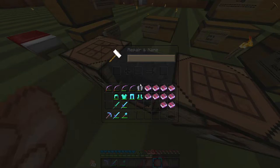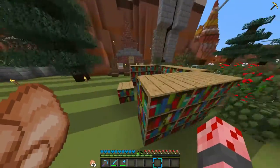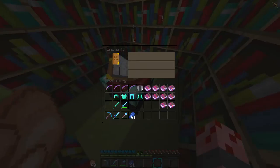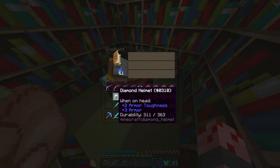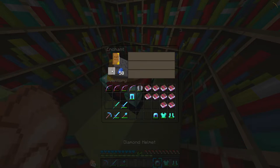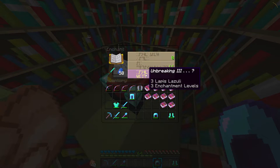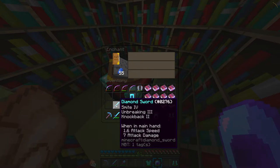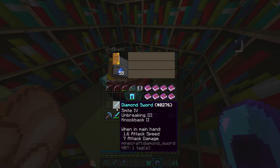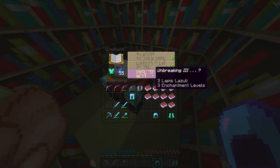My anvil is already starting to break — this is not going well. Fire Protection, Unbreaking, Respiration 3 — seriously, what are these enchantments? I just got Unbreaking 3 and Smite — I'm getting such bad stuff. That's why I don't use the enchantment table anymore.